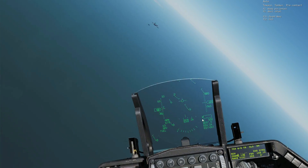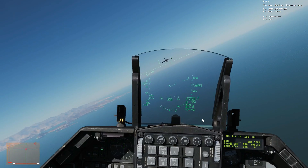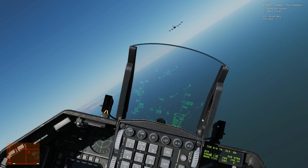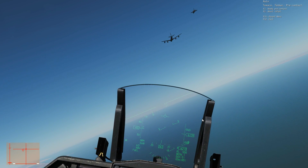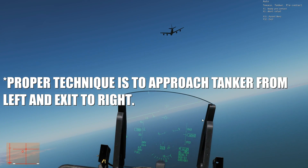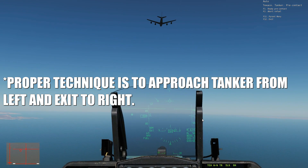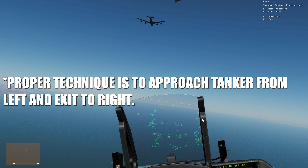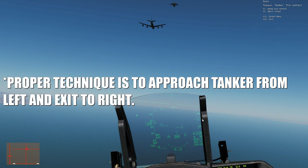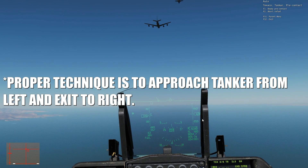Here we go. I'm going to turn my controls on. We want to avoid this guy's jet wash and wake. What I usually do - and I don't know if this is proper etiquette - is come from down here, get myself in line laterally, so I can come up between the two main jet wash areas - up in the middle - because I don't want to get tossed around by his jet wash.